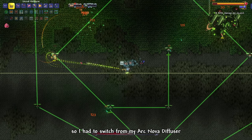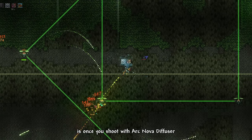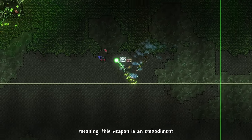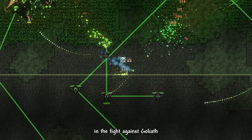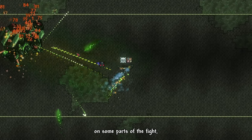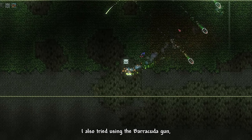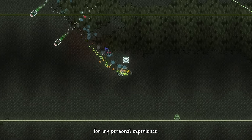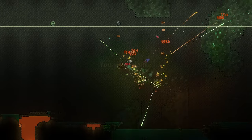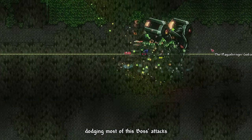I had to switch from my Arc Nova Diffuser to my Hellstorm. The main problem with the Arc Nova Diffuser is that once you shoot, you're stuck in the attack animation for a while — making it an embodiment of high risk, high reward against Goliath. A lot of my deaths were caused by this alone. On some parts of the fight I just used my Hellstorm — it's a much safer option. I also tried the Barracuda Gun, but it was horrible. I did die a lot.